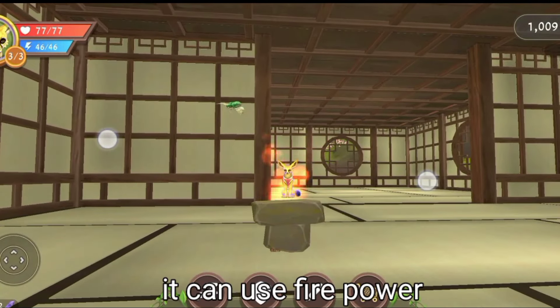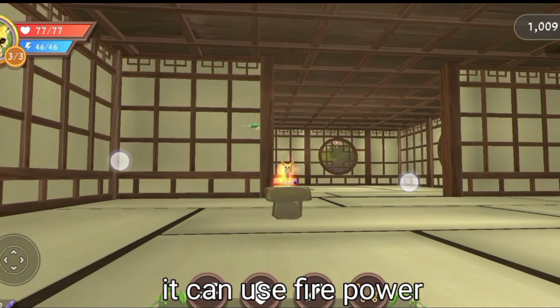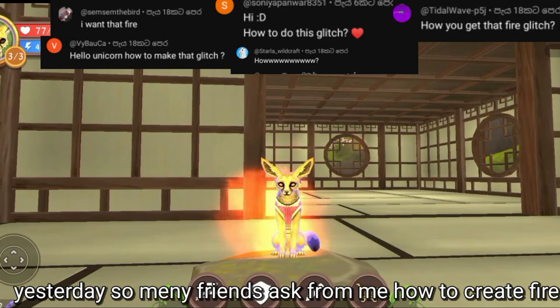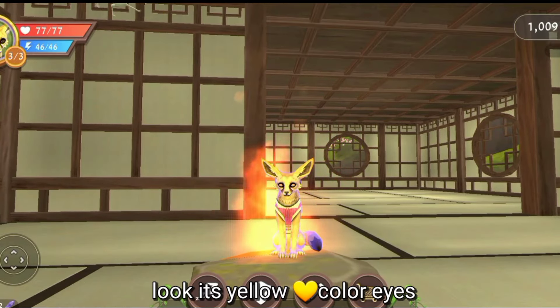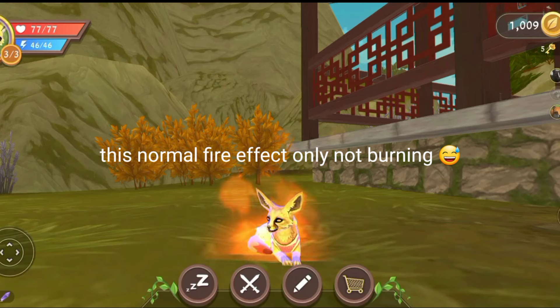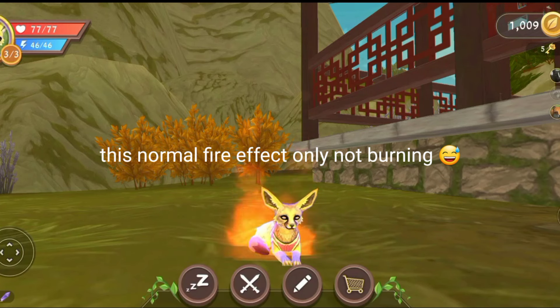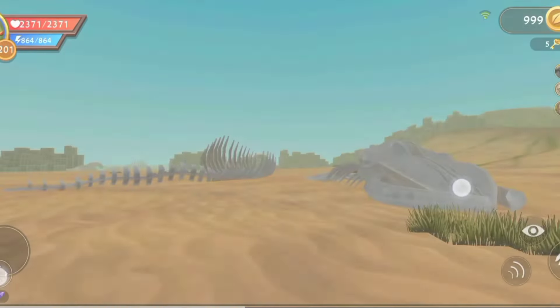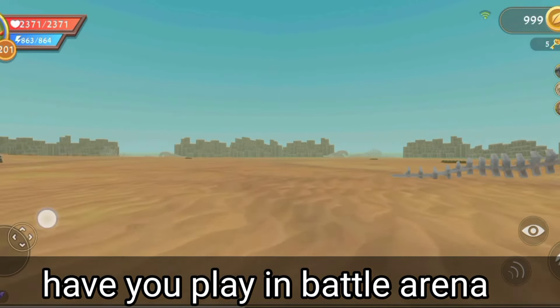Look, my fox can use fire power! Yesterday a friend asked how to create fire in Wildcraft. Now it has yellow color eyes, and when you look in the menu you cannot find any yellow color eyes. Most people don't know this — we can create fire so easily.